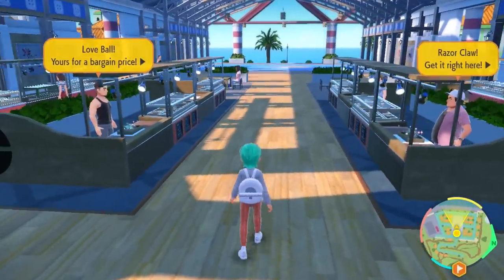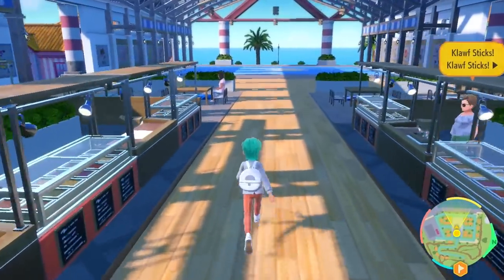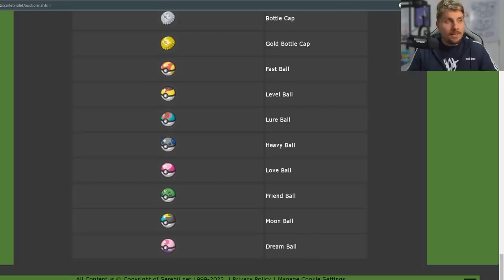As you can see on Serebii, here is a list of the items available: Fast Ball, Level Ball, Lure Ball, Heavy Ball, Love Ball, Friend Ball, Moon Ball, and Dream Ball. You can also get Gold Bottle Caps here, which are only available otherwise in the Ace Academy Tournament. Unfortunately, the Beast Ball is not something you'll be able to purchase here, so you're only going to have access to this selection of special Pokéballs.